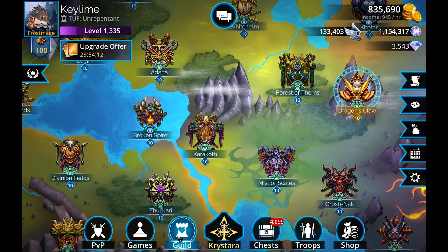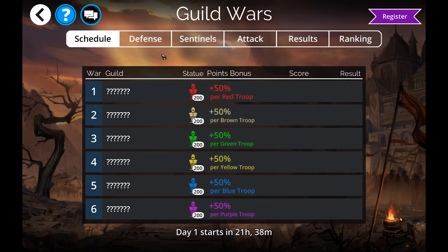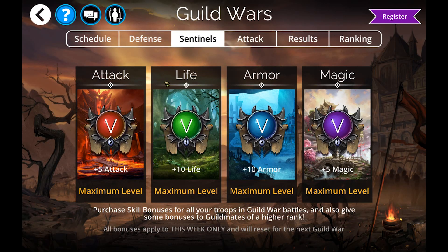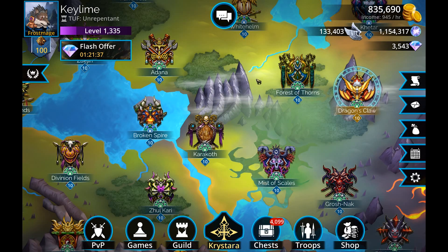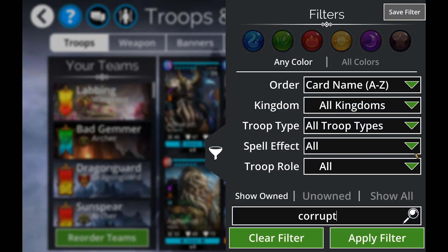For PC/Mobile, Xbox, and PS4, we've got Guild Wars this time around. Make sure you're jumping in, setting all of your defenses, and then going into your Sentinels and upgrading these as much as you can. As a reminder, Sentinels upgrade for yourself but also give bonuses to guildmates of a higher rank, so if you are a lower rank and trying to help your guild out, jump in and do your Sentinels. As far as the glory troop this time around, it's Corrupt Troll.